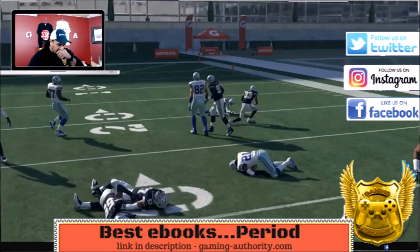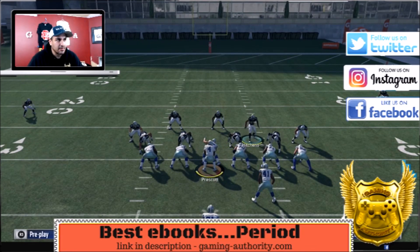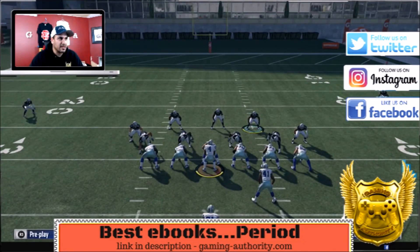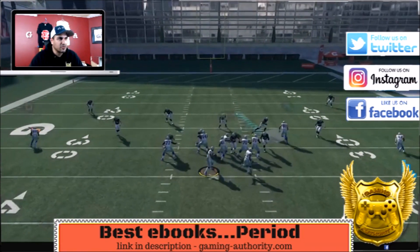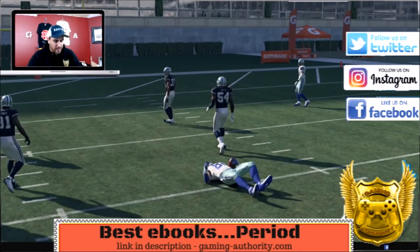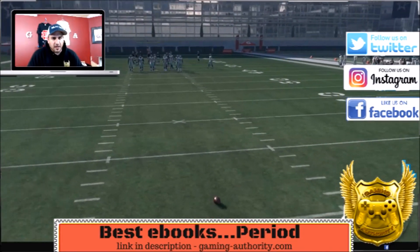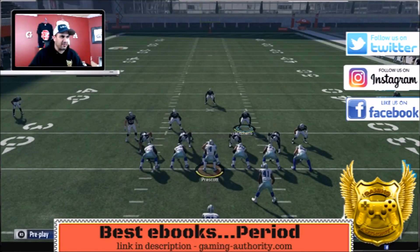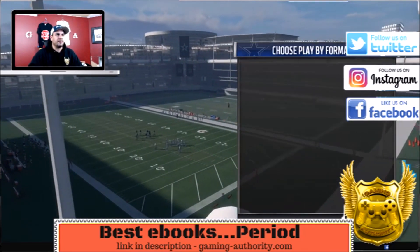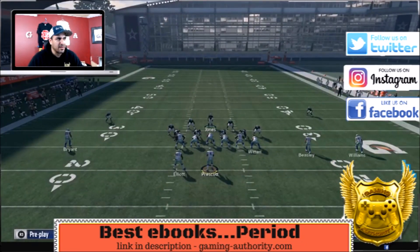Stopping the run is not the problem. The problem is if they pass. Last time I had this guy in a deep blue and you had to be responsible for the deep middle — if you screw up one bit, the guy deep middle will be wide open. Let's bring this back a little bit. This is even good against shotgun, whether three or four wide receivers — it's good against the run. But now let's do it against the pass: set it up the same way, baseline, bring him down, put him in a deep blue.